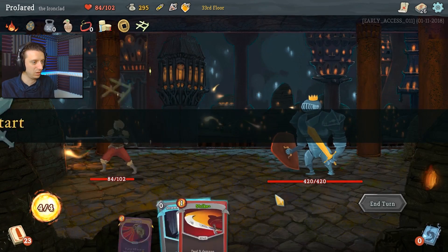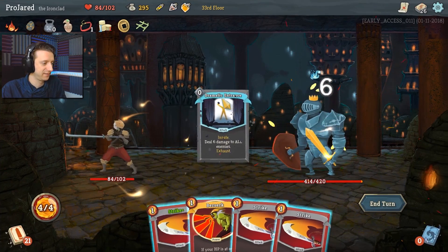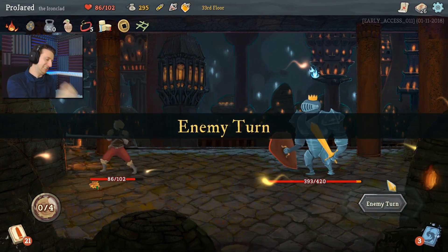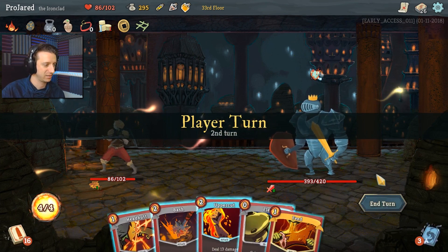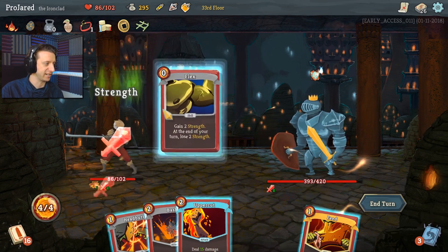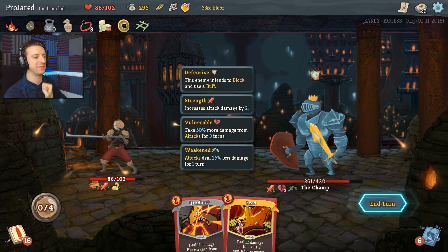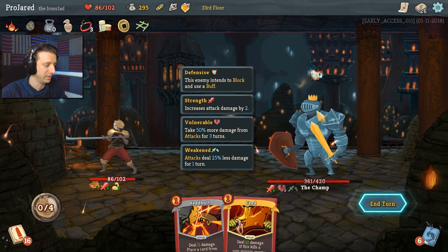Oh, here we go! 420 is the champ. Dramatic Entrance! I'm just going to swing with everything right away. Go Berserk now because I'm sure I'm going to be getting hurt that much. Strike, strike, strike — and he just flexes up, so he's going to start hitting me hard. Oh, I can weaken him though. I, too, can flex. Bash him, make him vulnerable for extra damage. Uppercut him into the sky — just hit him right under the chain of his helmet, rattles his brain a little bit. He's going to block and buff.